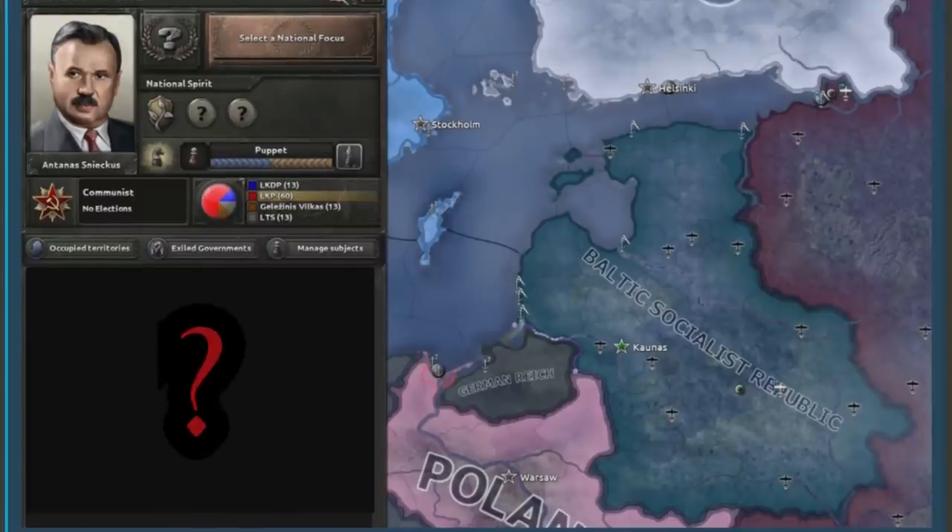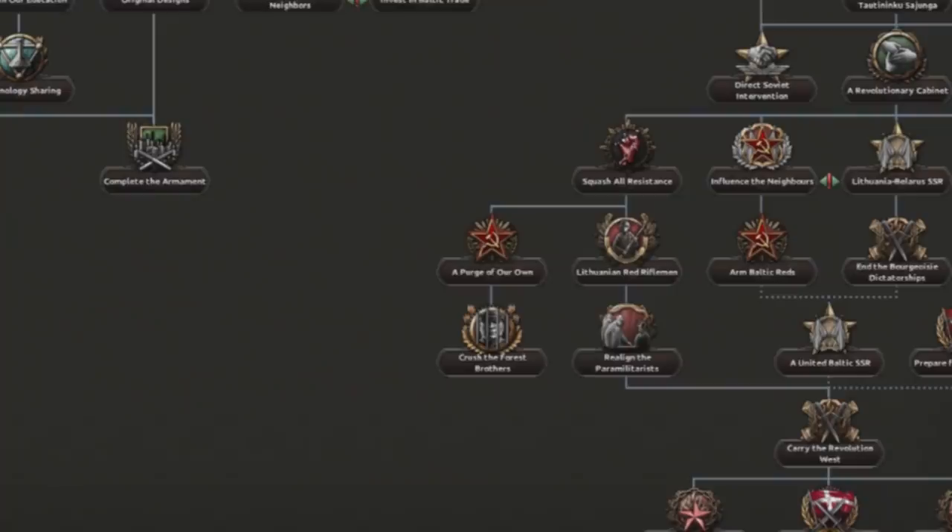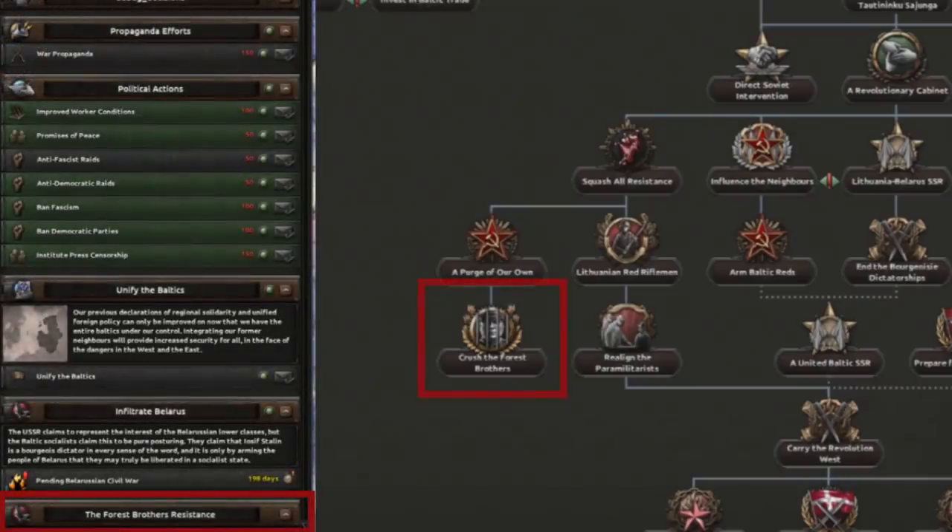People have done world conquests with Liberia, so it's certainly possible. To cap the discussion on the communist side, there will be some additional focuses for warring other places in the region such as Finland, Denmark, Sweden and Poland. As an aside, there was a recurring name called the Forest Brothers appearing in both decisions and the focus tree for the communist branch, but it wasn't addressed in this dev diary, so I assume it'll be a major aspect of one of the other national focus branches we haven't seen yet.